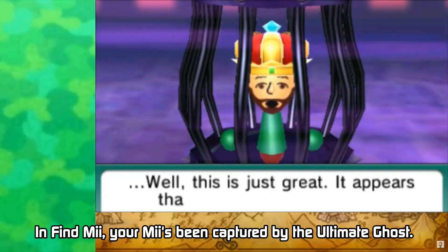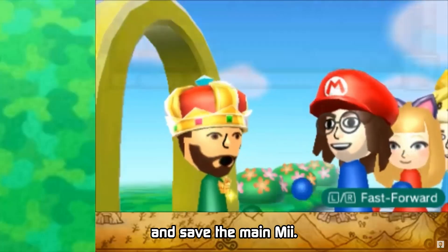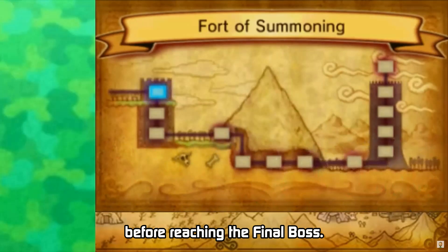In Find Me, your Mii has been captured by the ultimate ghost. It's up to you to use the heroes you've gathered via StreetPass and save the main Mii. There are a total of 12 rooms you must traverse through before reaching the final boss.